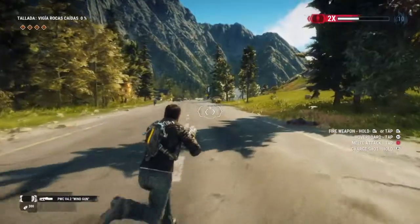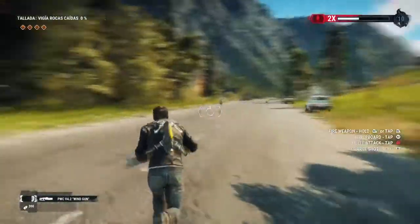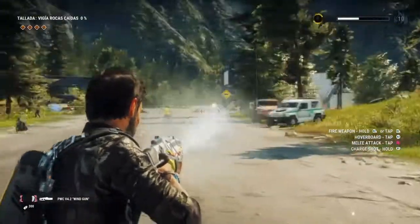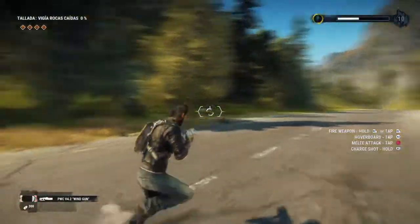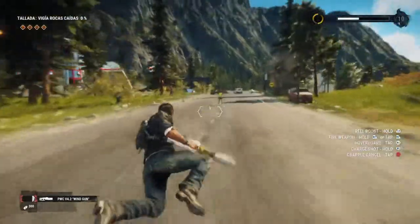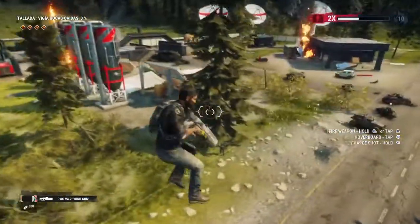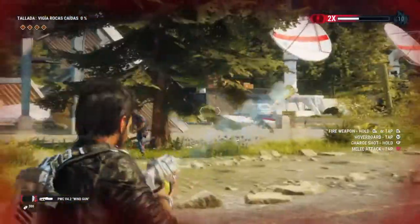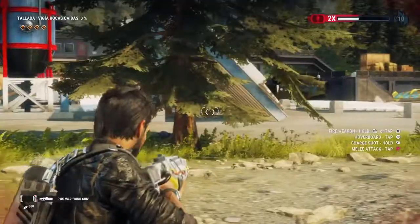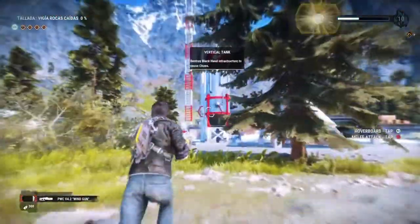If you look at the ammo capacity in the bottom left, that's the ammo. It doesn't show a number — it's more like a capacity out of a tank, which makes sense. It was the same for the lightning gun as well. So doing the charged shot takes a lot more from that capacity.